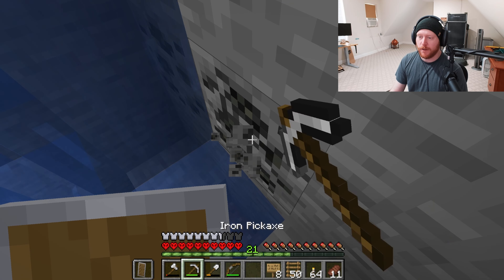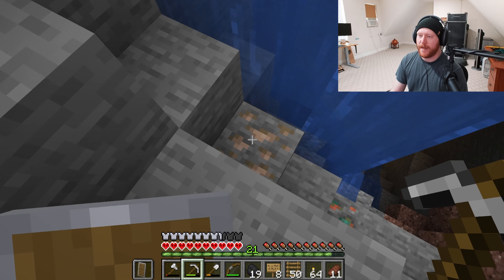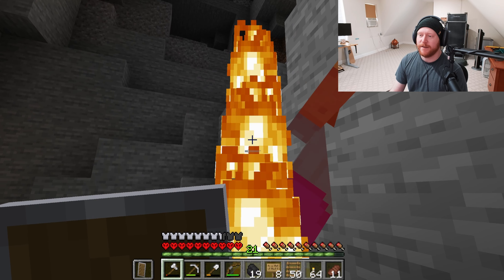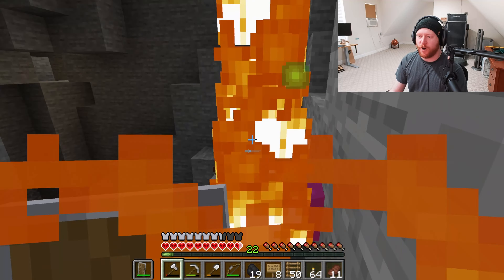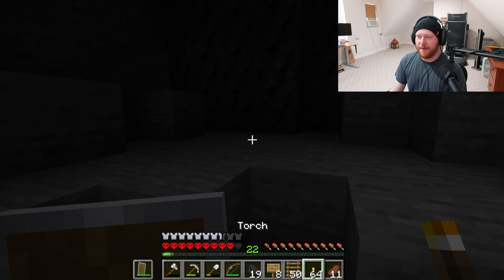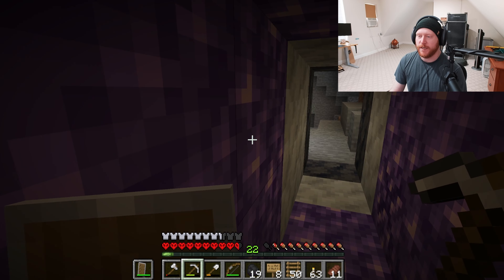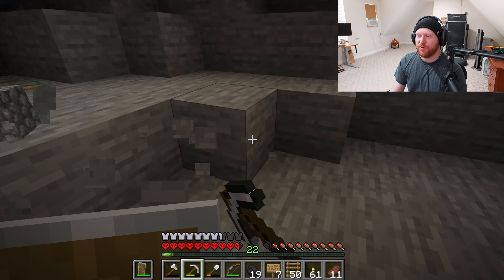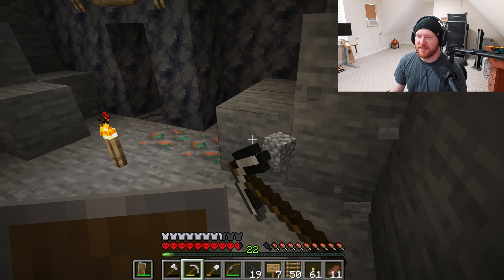Ow. Coal. Coal. Iron. Coal. Ow. You're on fire, my guy. Was it worth it? Is this the amethyst room that I found? Yes, it is. Cool — well, that's a nice little shortcut. I'm going to call this the Purple Place. Clean up the entrance to the Purple Place — make it look presentable. It is the Purple Place, after all. It deserves to have some TLC.